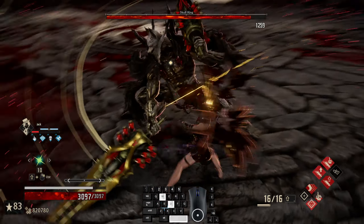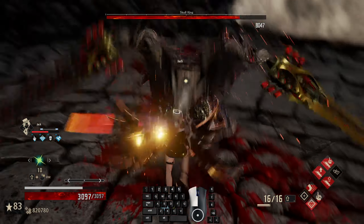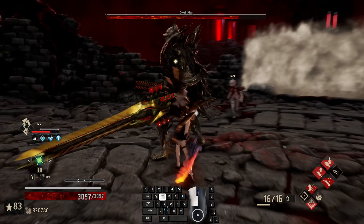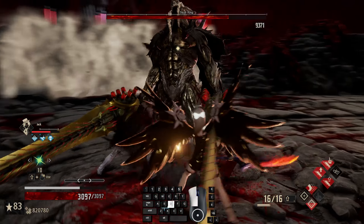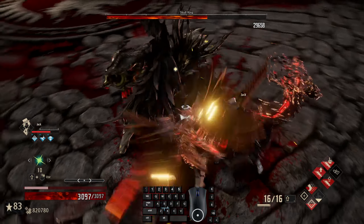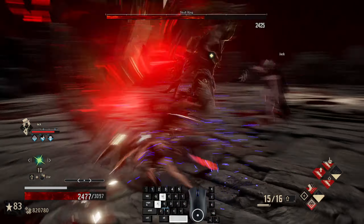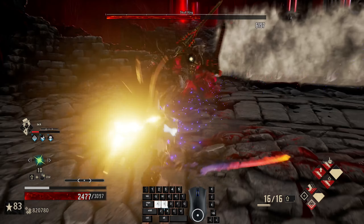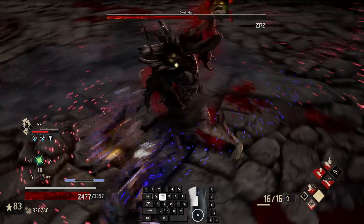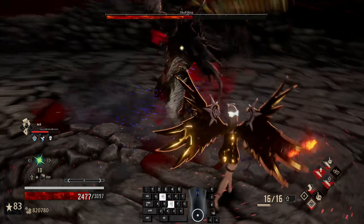Jack and I are taking extra damage because we have Offensive Overdrive running. But you can see we're doing 1,580 damage in one attack, which is really really good for a one-handed sword. Let's get a little more stamina before we go in. Let's give Jack some health so he doesn't spend his time healing. Force him into that attack — anytime you can.